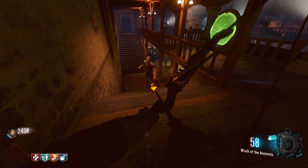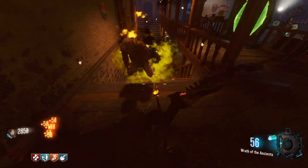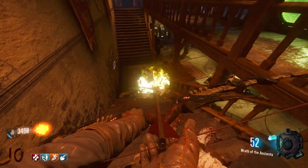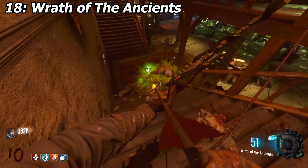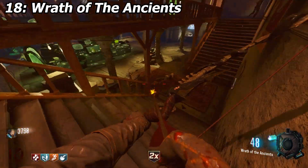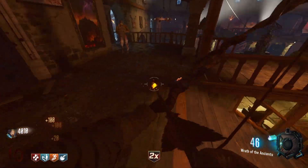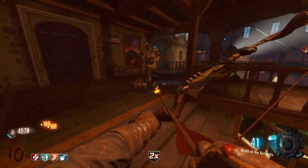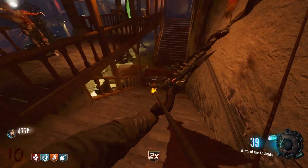Starting the list off, number 18, the very bottom of the barrel — my least favorite and probably the worst technical wonder weapon in the whole game — it's got to be the Wrath of the Ancients. The un-upgraded bow from Der Eisendrache. I don't really like it. It doesn't do that good, doesn't have a lot of ammo, and it's not that strong really. Not good until you upgrade it. So that's coming in last place.